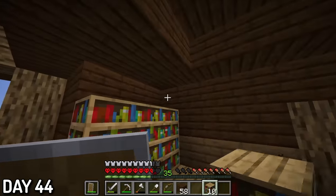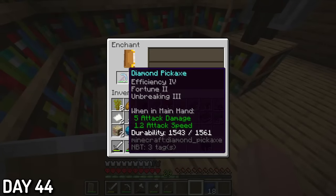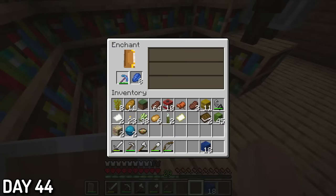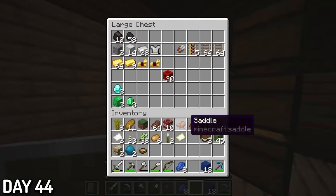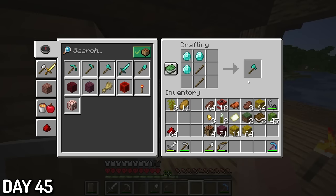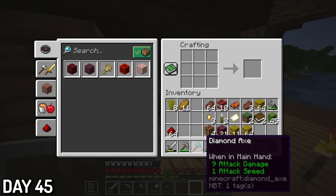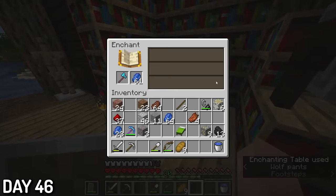Day 44, I placed all the bookshelves that I had and enchanted my diamond pickaxe. Thankfully, I got efficiency 4, fortune 2, and Unbreaking 3 on it. Hopefully that means we can get diamond armor, because I still only had a chestplate — and that is, that's pitiful really. Day 45, I used 3 more diamonds I got from shipwrecks to make a shiny diamond axe. And the day after, I enchanted the axe and got efficiency 4 and Unbreaking 3. Not too shabby.